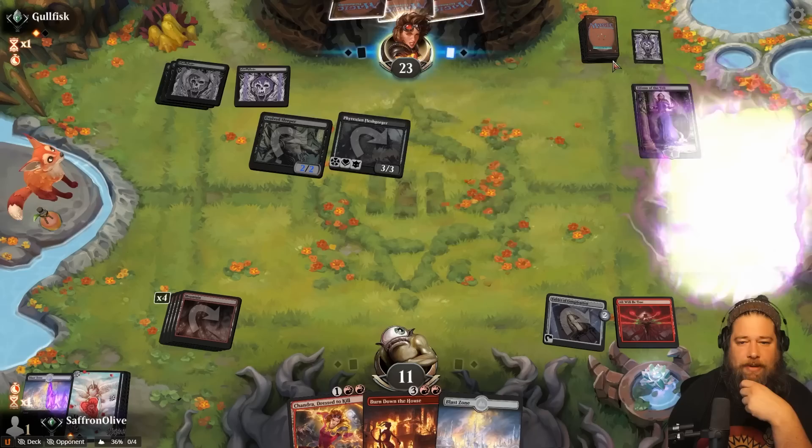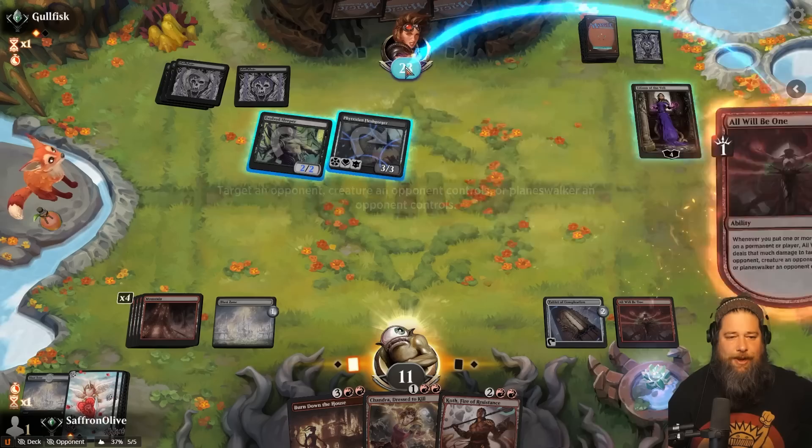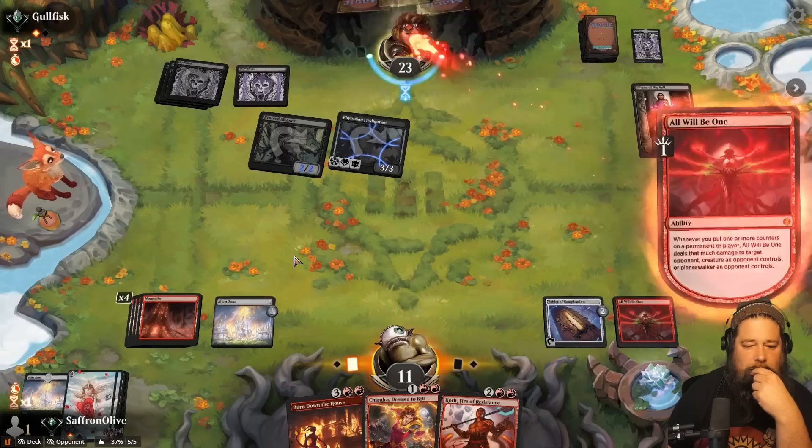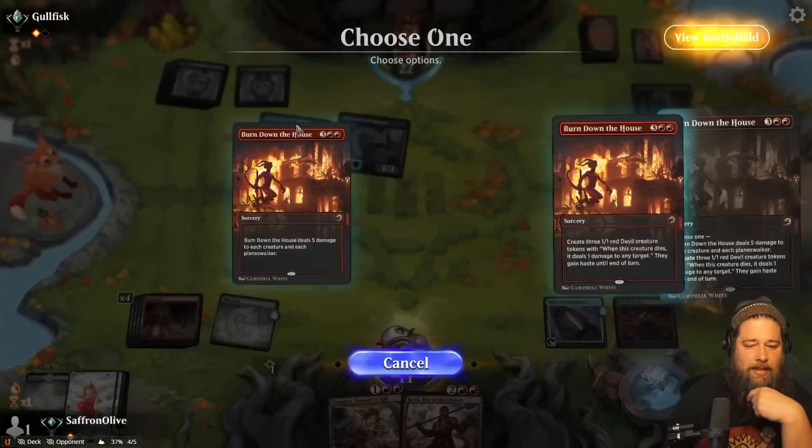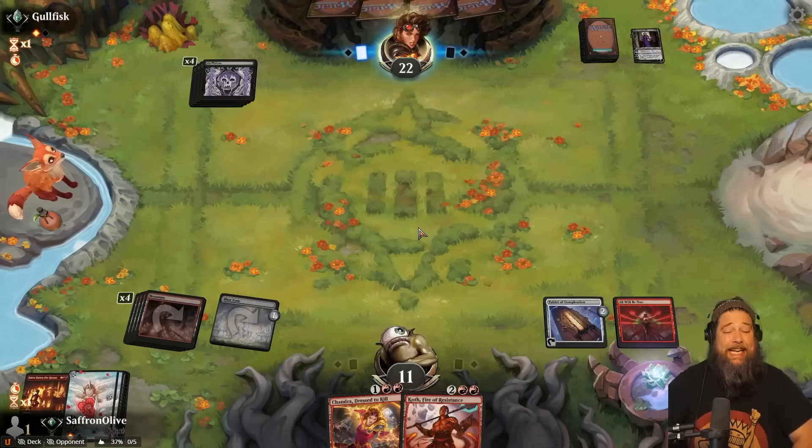We'll discard a Blast Zone. Opponent discards a Swamp and passes. Blast Zone, hit you for one. Invoke Despair would still be obnoxious. The opponent gets pinged. We could deal with everything without Burn Down the House — is that better? Yeah, I think we just Burn Down the House. All right, burn down the house — sweep and pass the turn. Hopefully no Invoke Despair. Okay, that's fine. That is fine.